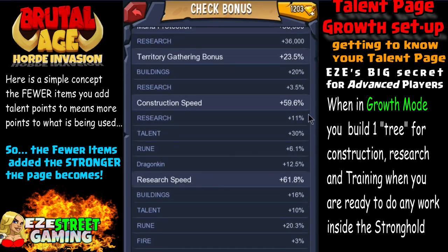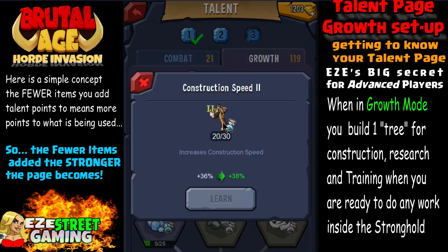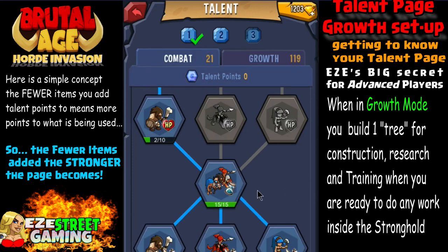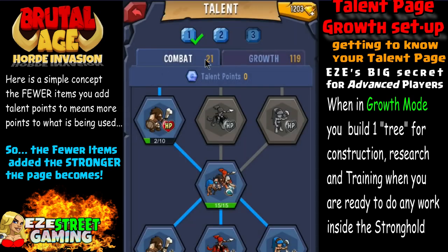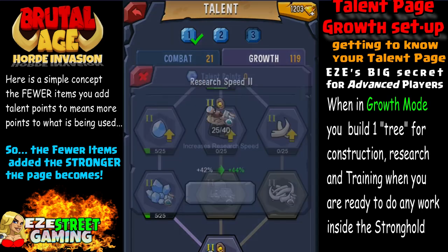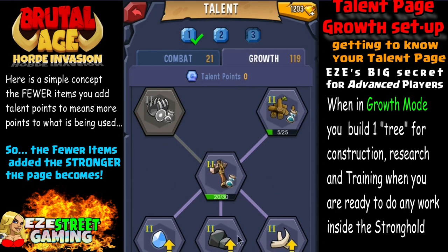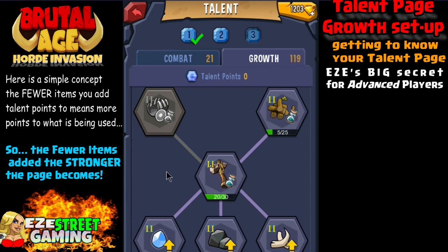Here's a big secret for advanced players: when in growth mode, build one tree for construction, research, and training only — don't worry about the other things mentioned earlier in the video. Your one tree is basically construction and research. Remember: if you're going for T5s and you're on T2s right now, thinking 18 hours is a long time to wait — I heard of someone waiting 85 days for one upgrade. So upgrade times get amazingly high. By that time you want a talent page assigned specifically to construction and research, and I always include a little training on it too so you don't have to switch pages just to train troops.